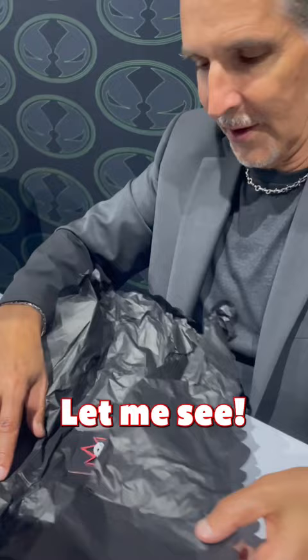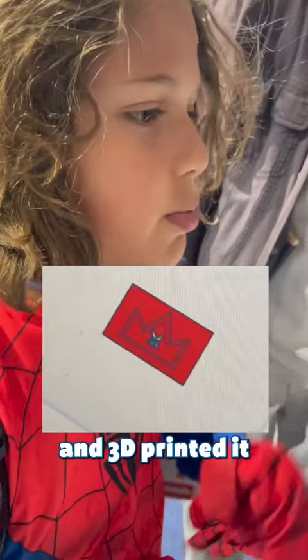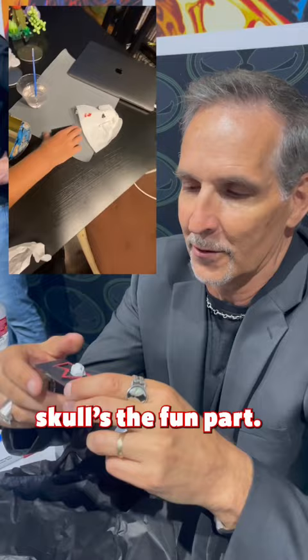The Kingswan logo with the skull. Right? Tell them how you made it. I 3D modeled it and 3D printed it and sculpted the skull on there. That's cool, I like it. Yeah, I painted it. Thank you, I like it.